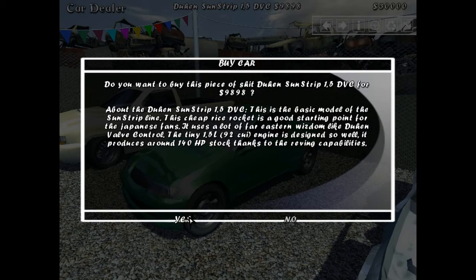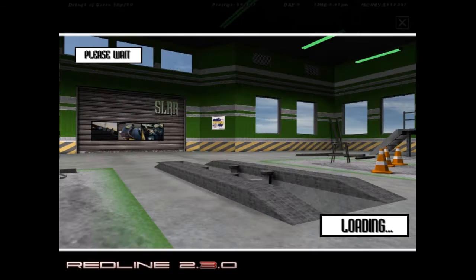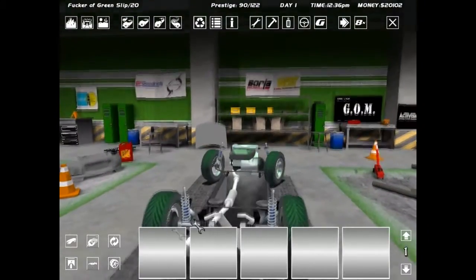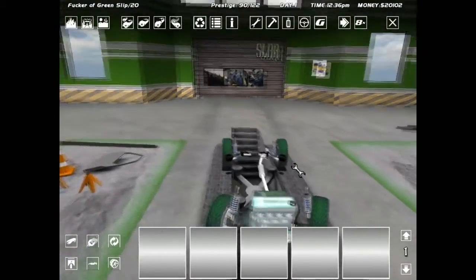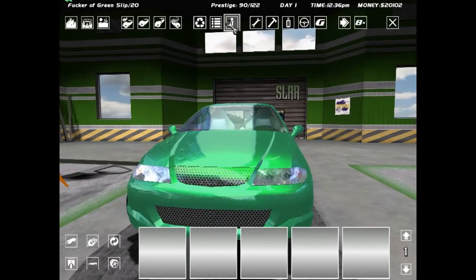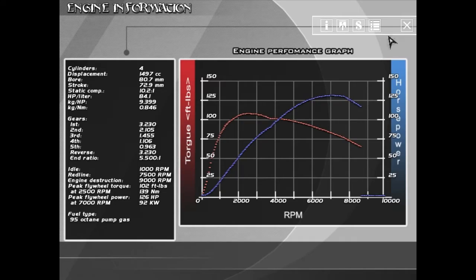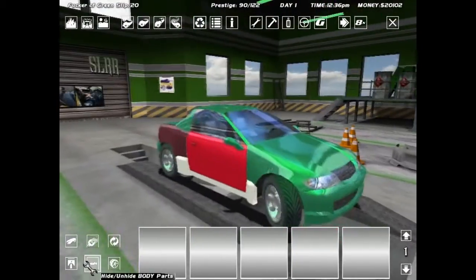Do you want to buy this piece of shit Dahan Sunstrip 1.5 DVC for $9,898? Yes — you've made the best decision, I'm sure you'll become the most respected street racer in Valois cities. Let's see what we got. Yes, complete running gear, which is perfect so I don't have to buy any tires or shocks or springs or strut bars. Here we have the stock engine — 126 horsepower.